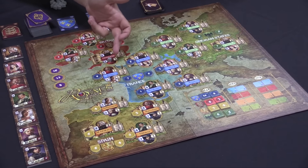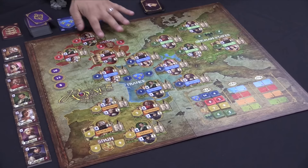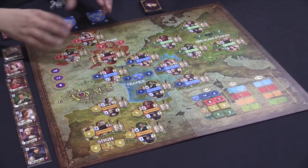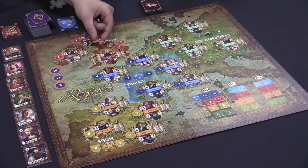As you go through, there's influencing the noble in a city — that's the city bonus. There's also the country bonus. So if you influence a noble — any one of the two — in all of the countries, or all of the cities in a country, you then gain the country bonus.